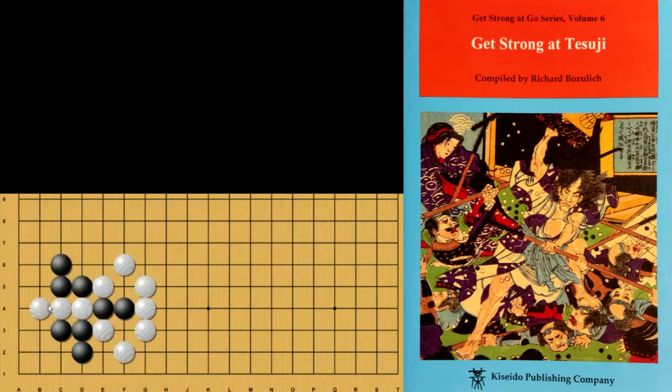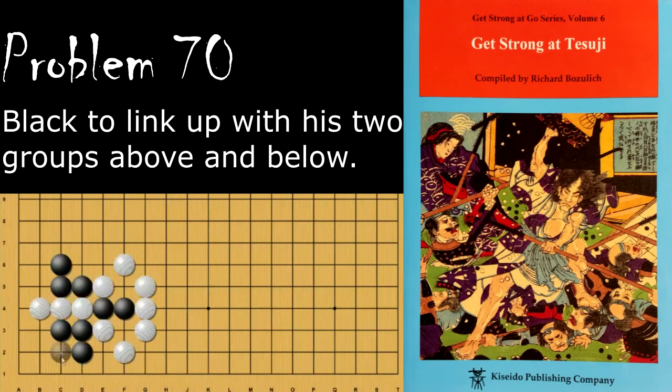Moving on to problem number 70, black is looking to connect these two groups of stones up underneath this, and the question for black is how does he do this? Black's move is the nose Tsuji attachment here, and if white tries turning here, black will go here. If white turns here, then black will go here.